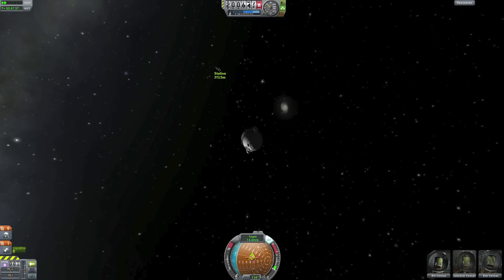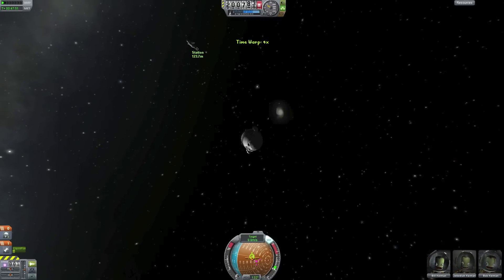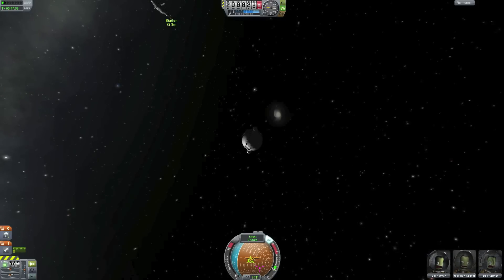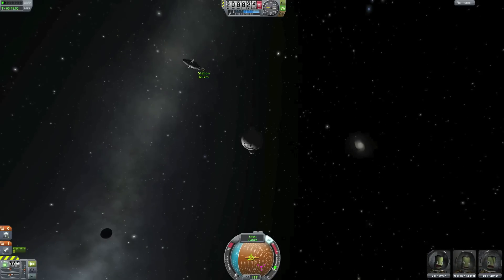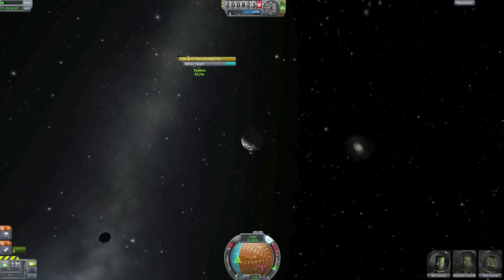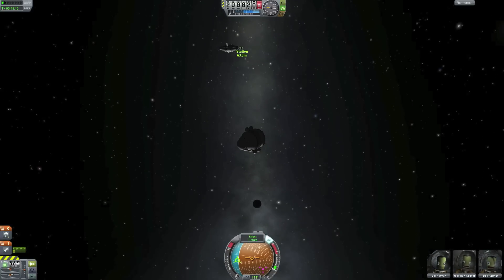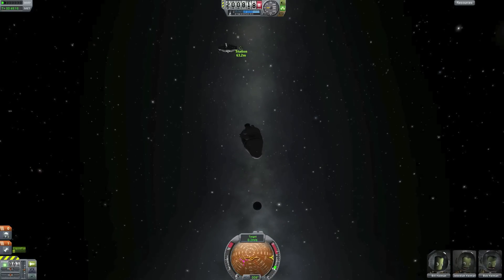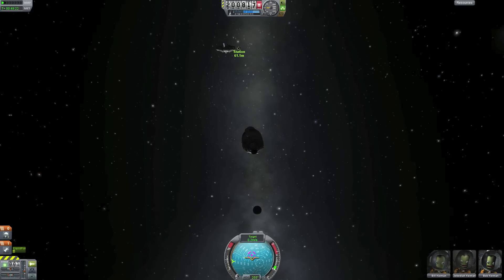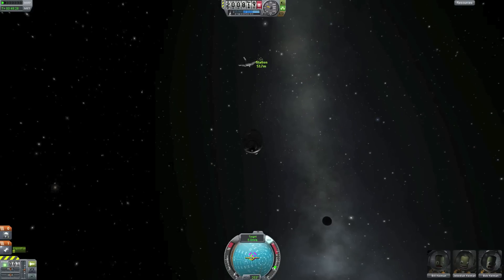Warping a little closer, being careful not to do it too quickly so I don't overshoot it. 200 meters — slowing it down to about 10 meters per second. A little bit closer, 100 meters — about time to stop. I want to be on this side of the station, so I'll stop, select a new target — the docking port — and go a little bit above the station to give some maneuvering space so I don't hit it.